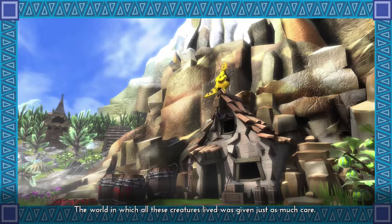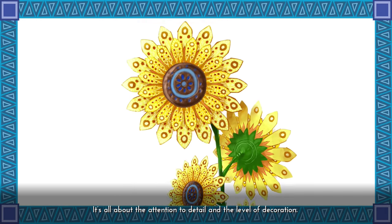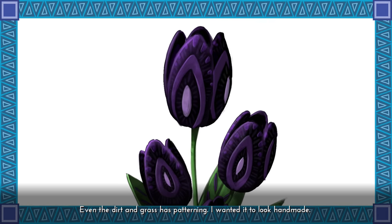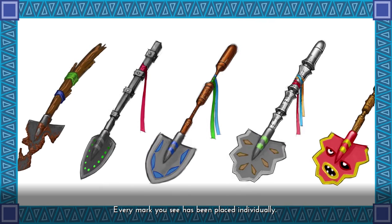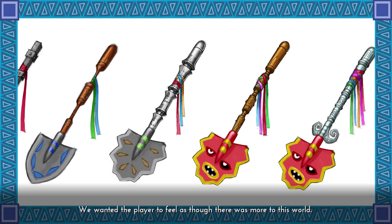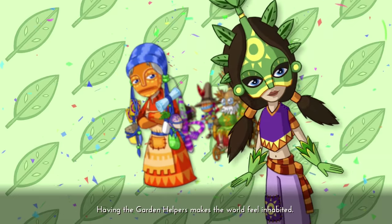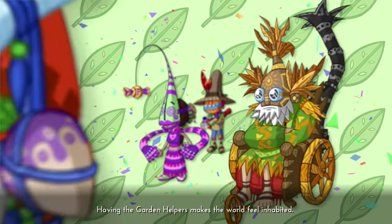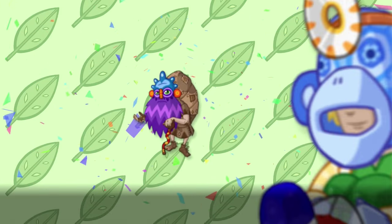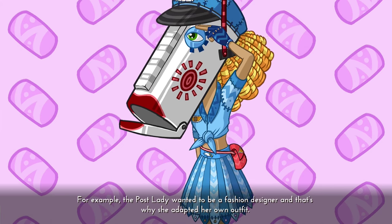The world in which all these creatures lived was given just as much care. It's all about attention to detail and the level of decoration — even the dirt and grass has patterning. I wanted it to look hand made; every mark you see has been placed individually. We wanted the player to feel as though there was more to this world, that it lived and breathed, that it existed. Having the garden helpers makes the world feel inhabited, and even all the villagers have backstories to make this place feel rich. For example, the post lady wanted to be a fashion designer, and that's why she adapted her own outfit.